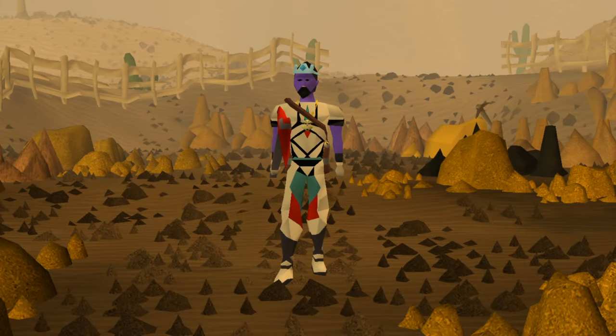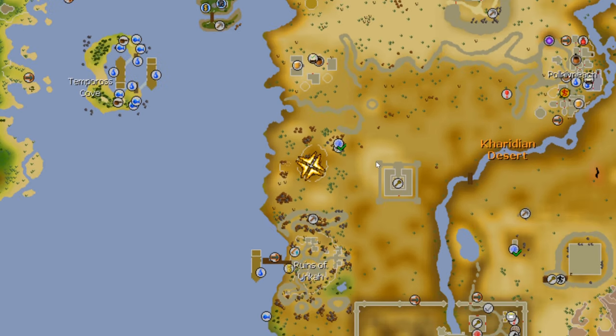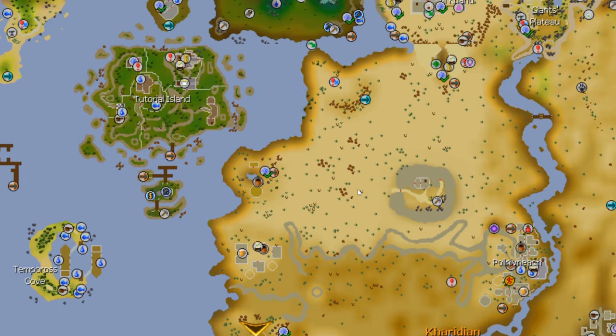Next we're going to talk about three tick granite mining, which is a particularly sweaty, disgusting mining method — not something I do, but I'm going to show you how it works. You can get to the granite mining spot in the middle of the desert. There are multiple different ways to get there: I use the Camulet through the temple, or you can take the ferry over from Al Kharid, or get a carpet ride nearby from the Shantay Pass.